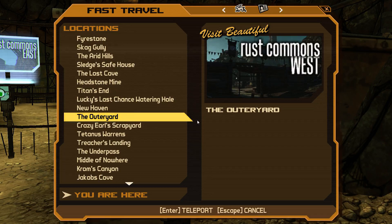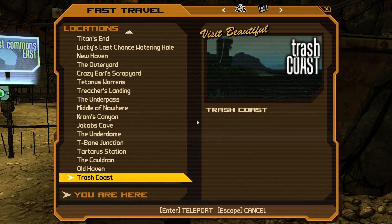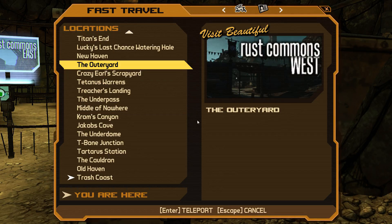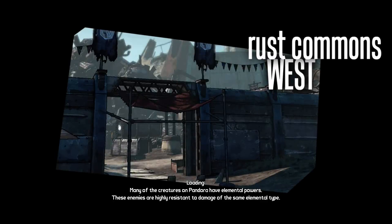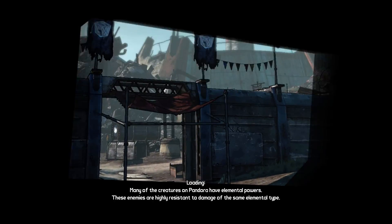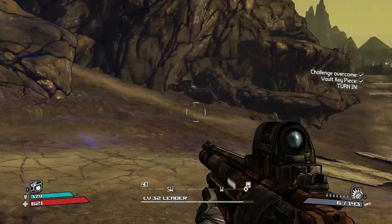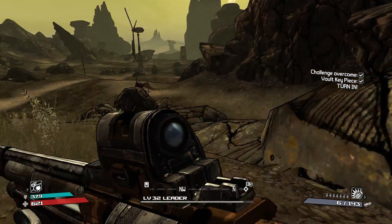I don't think it's the outer yard — the underpass. Let's try the underpass. That's the outer yard, damn it. Underpass, there we go. Let's try this; maybe this will take us closer to our goal. I think we gotta go take this to Tannis, probably turn it in. Yeah, she should be — yeah, perfect. Okay, I know where she is.